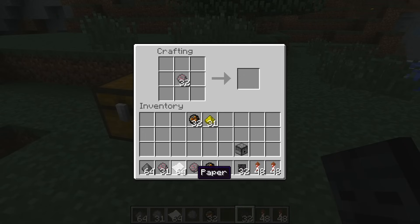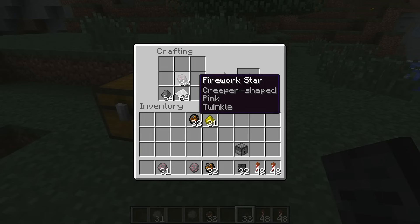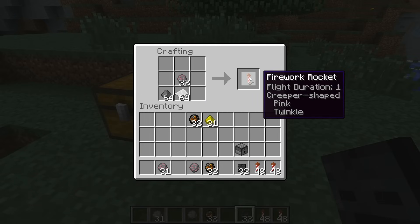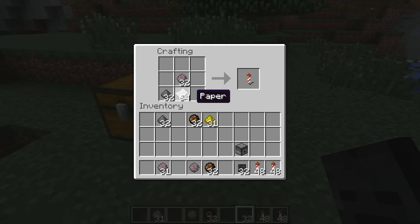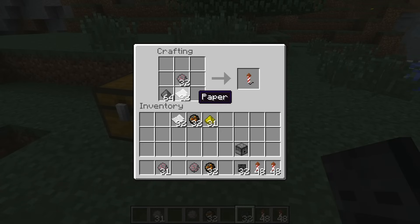Now we need to make rockets out of that. To do that, you take the firework star charge, put some gunpowder in the mix, and put paper down, and you get rockets — flight duration 1. By adding more gunpowder in the recipe, you can give it more flight duration to make it go higher. That is pretty cool as well.